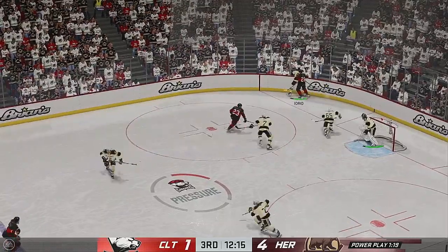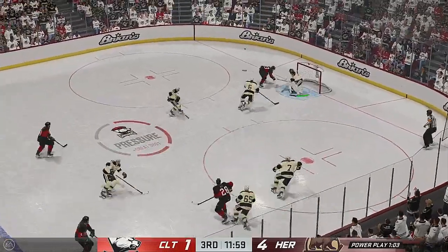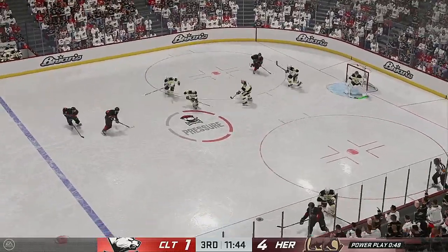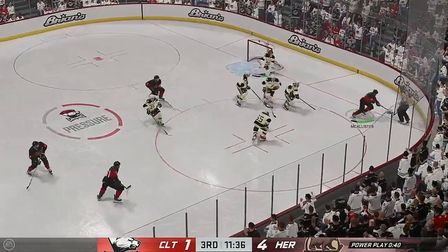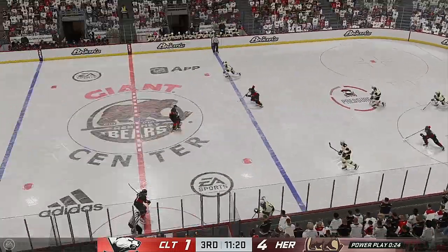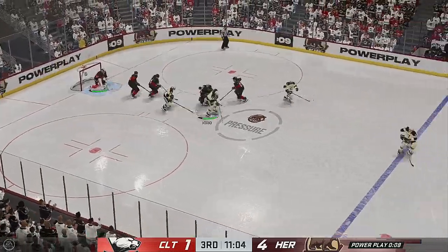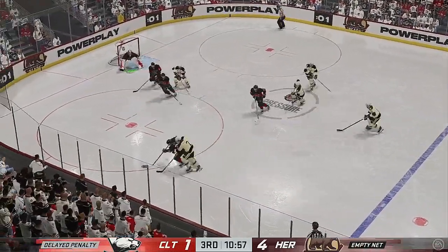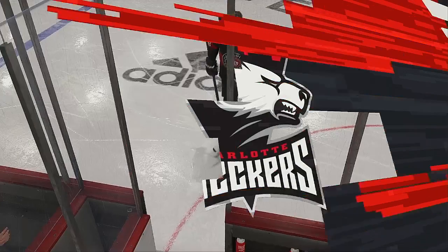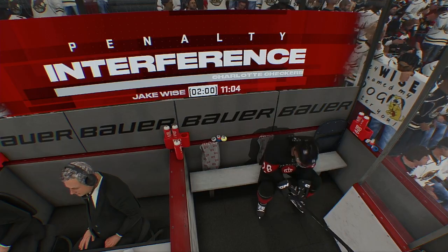The Bears win the draw in their own end. They fight for it along the boards. Charlotte's got the puck along the wall — big stop there. A quick pass to Fitzgerald. Loves the puck into the corner of the offensive zone — what a stop with the paddle! Specialty teams create momentum, but not when you don't get it into the other zone, and the fans are frustrated in the building. Looks like there's a delayed penalty being called here by the officials. This is a pretty easy call — you can't get in the way of someone without the puck and then impede their forward movement.